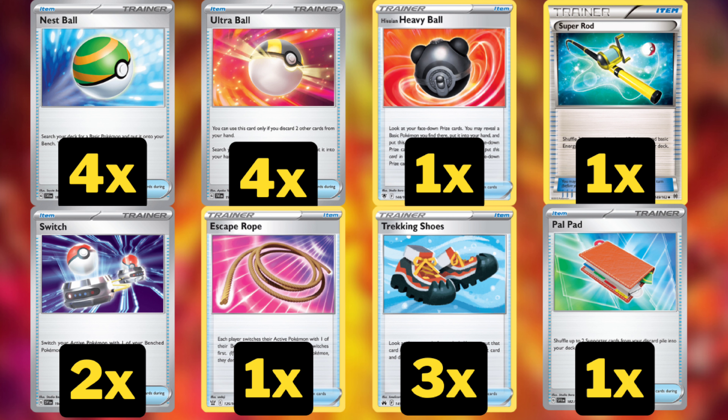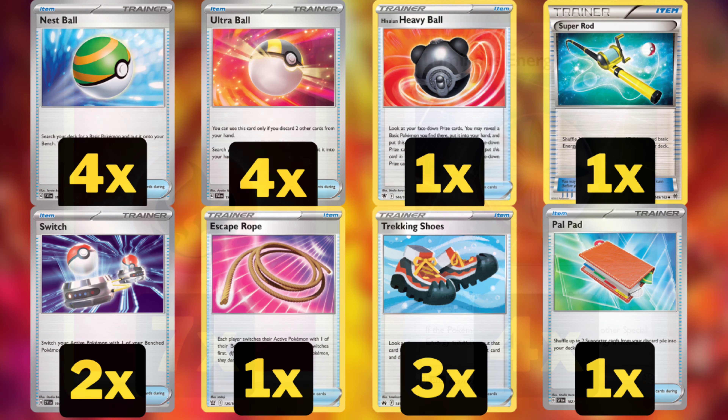Two Switch and one Escape Rope to move between our Pokemon. I'd like to play Miriam for that extra ability to get Empoleon in on the first turn, but this is just where we're at right now. Three Rotom Phone just to get through the deck as fast as possible — we don't mind discarding energy too much since it helps get Fires into the discard pile. And one Pal Pad, because if we're popping off with Flamesurge, Squawkabilly, and Rotom Phone we might discard some supporter cards early, so to make our late game stronger we can put Boss's Orders and Iono back into the deck when we need them.